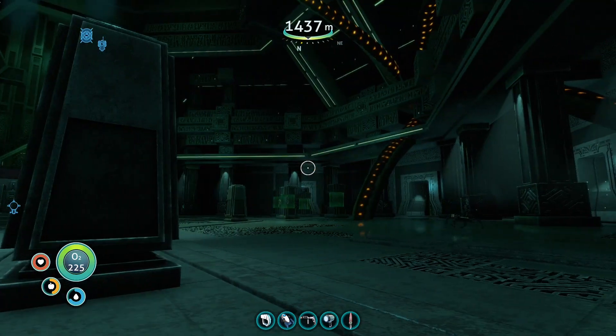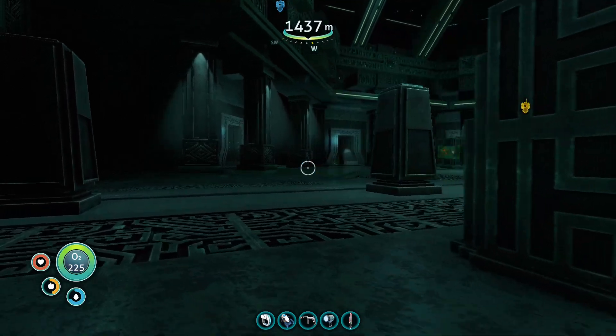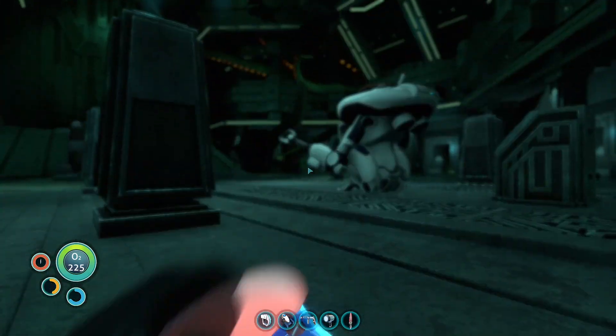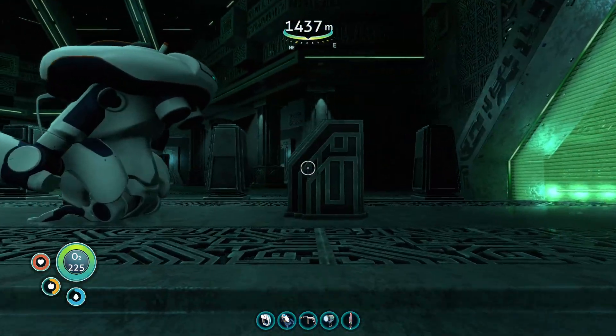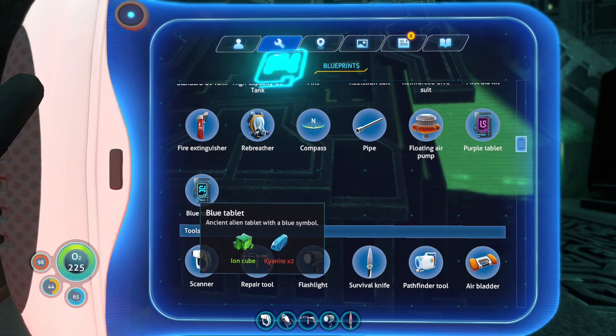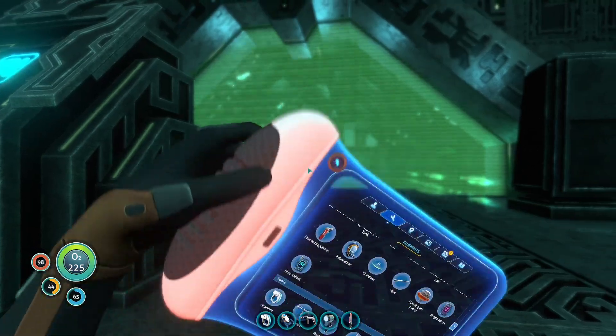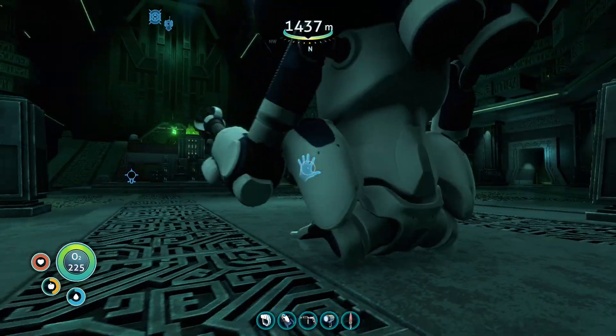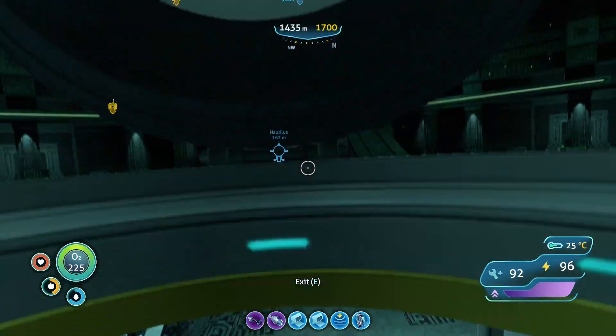It's still bugged out. So in the last one, we left off in here — this is the main containment facility. To get in here we need the blue tablet. To make the blue tablet we need two kyanite. We don't have that. I was thinking it was the same as the purple tablet, which takes two diamonds. Not correct — hence the blue color, right?